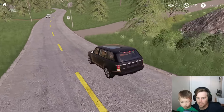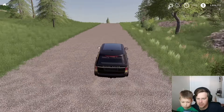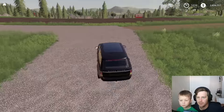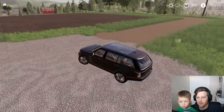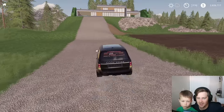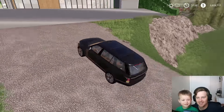Here's our entrance. Of course, we can't have the dirt road — we got the paved road. Let's go check out the house. This is also our field right here. That red barn over there isn't ours. Here's our house. Look at this house, look at the entrance.